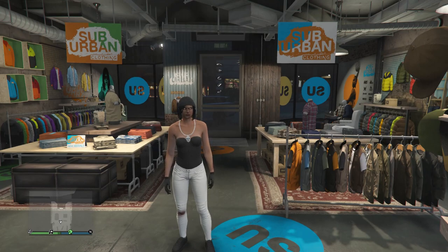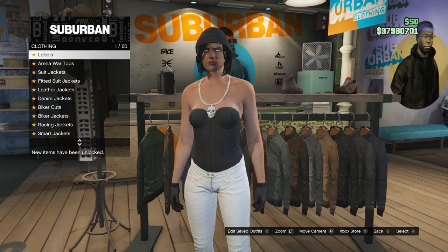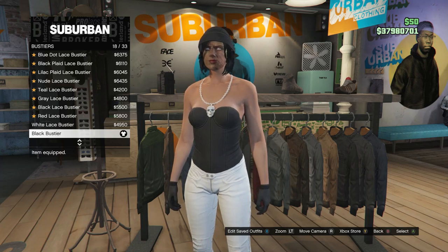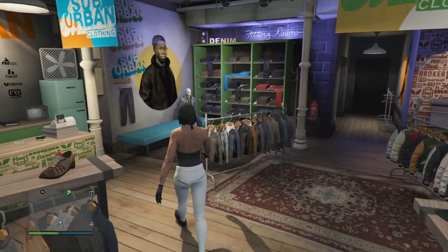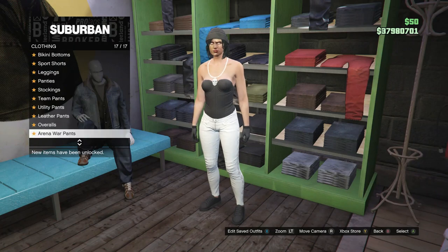This will be the second RNG outfit I'm going to show you how to make. For this outfit, head to your tops again. Whenever you do get to your tops, scroll down to bustiers, which is on slot 51, and you're going to want to buy the black bustier, which is on slot 18. After you did buy the black bustier, back out and head over to your pants. After you do get to the pants, look for arena war pants, which is all the way at the bottom on slot 17.